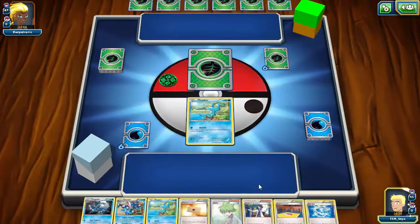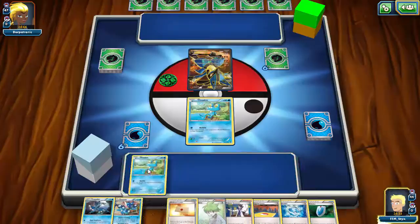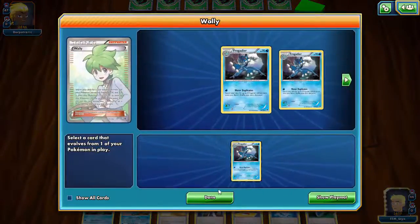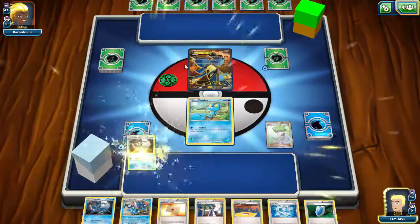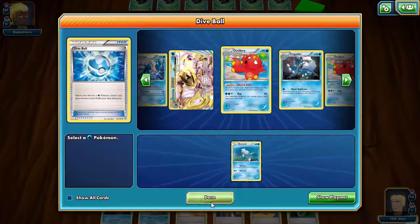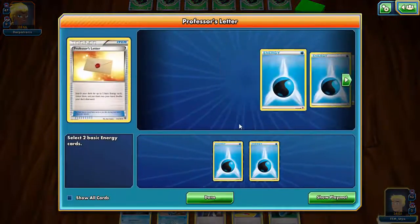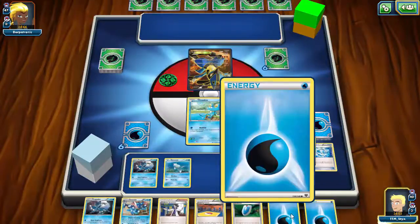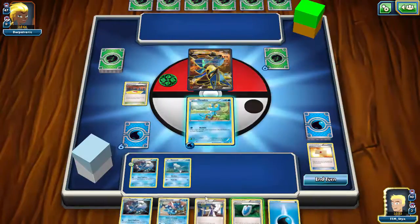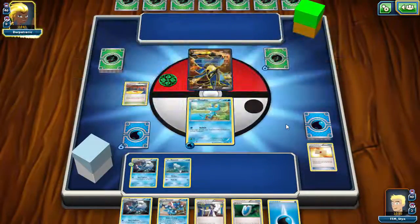Let's go ahead and play the Froakie down, then use Wally to get a Frogadier onto the bench, and Dive Ball to grab a Remoraid. Grab two Water Energy, attach one to this Froakie. I'm going to play the Training Center just in case he Lysanders the Frogadier — that way he can't kill it in one turn. He'd need a Muscle Band and a Strong Energy to knock me out, and it doesn't look like he has it.